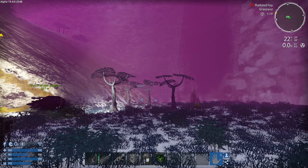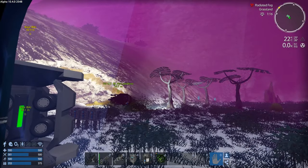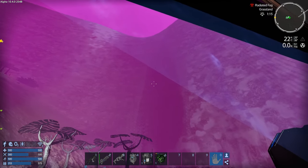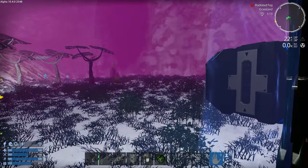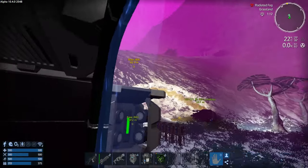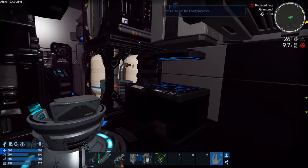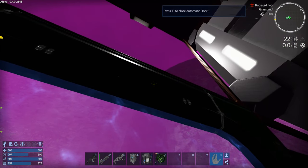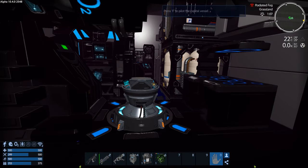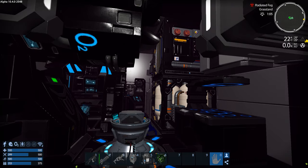Hey GTI fans, welcome back to another episode of Empyrean Galactic Survival. This is your host Zealot. We're doing the generic brand galaxy alien planet start in Alpha 10, and today we want to check out the camo shack a little bit more. We've got radiated fog happening so it's really bad out there — we'll hang out in here.